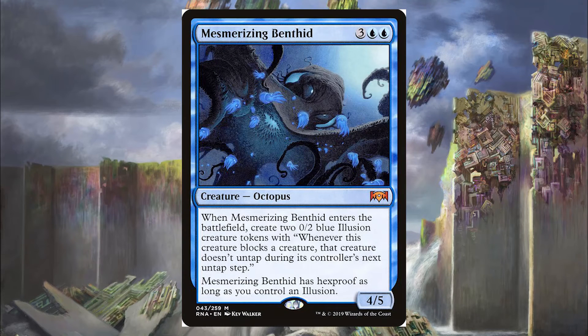Next is the Mesmerizing Benthid — for 3 blue-blue, it is an Octopus. When Mesmerizing Benthid enters the battlefield, create two 0/2 blue Illusion creature tokens with "whenever this creature blocks a creature, that creature doesn't untap during its controller's untap step." Mesmerizing Benthid has Hexproof as long as you control an Illusion. Making copies of this is cool because it creates the 0/2 Illusion blockers on entry, and if anyone attacks us we chump with them and their creatures don't untap — really de-incentivizing attacks while we keep generating tokens.